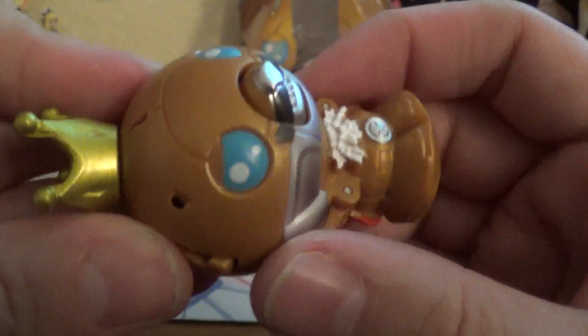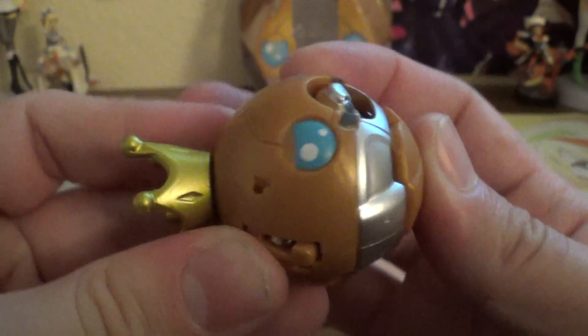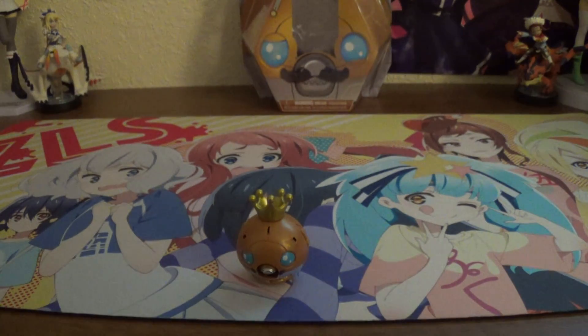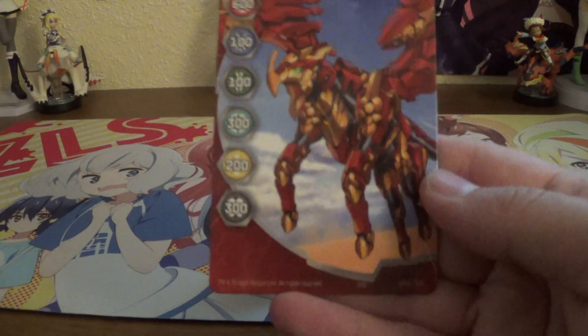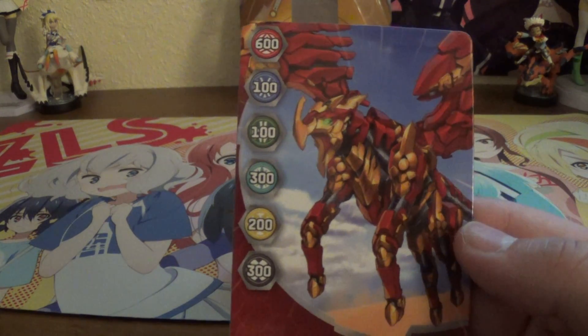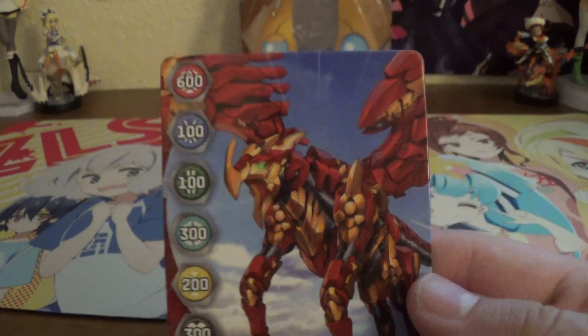And just like a normal Cubbo and all the other Cosplay Cubbos, he gets the gate card. We've got Nobilius here. 600 to Pyrus, Aquus, Ventus — gets plus 100. 300 to Chaos and Darkus, and 200 to Arliss.